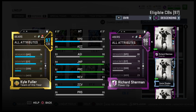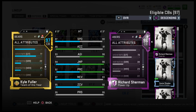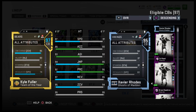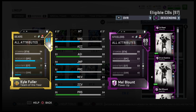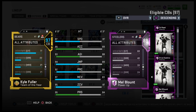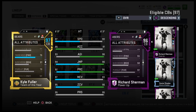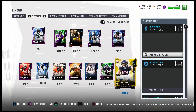I wanted more speed and hit power in the secondary, and Kyle Fuller gives me both. Mel Blount has the height but not the speed; Kyle Fuller has both. I still got Mel Blount powered up to 89 and will eventually get him to 95. Him, Richard Sherman, and Xavier Rhodes — those are my three cornerbacks right now, and I like the squad.